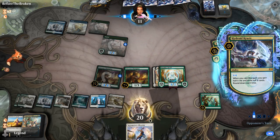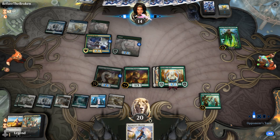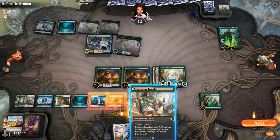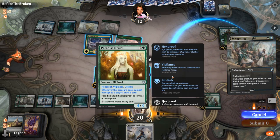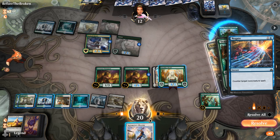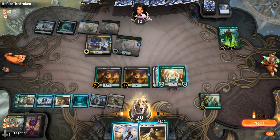So there's a big Hydroid Krasis perhaps — X equals six. Opponent up to fourteen. Negate — fair enough. Still get to draw from the Season. That's a good one. Probably wanted to pay more attention to how I was tapping my mana to keep up more white.